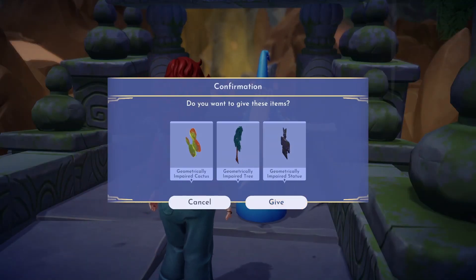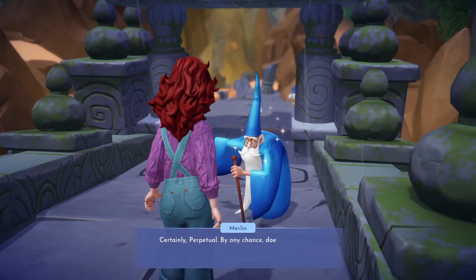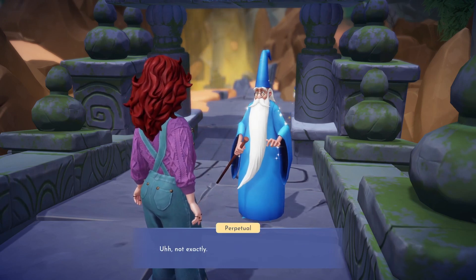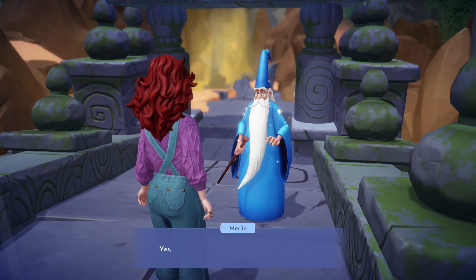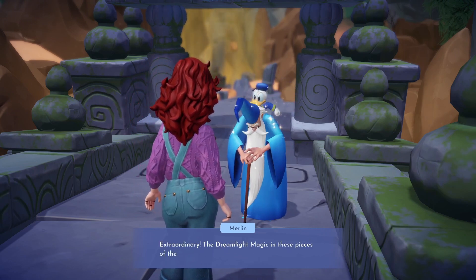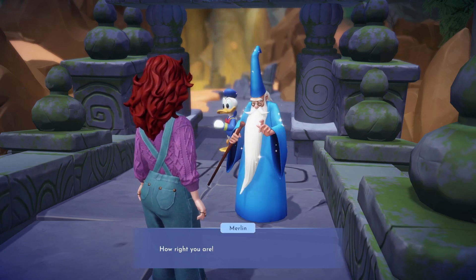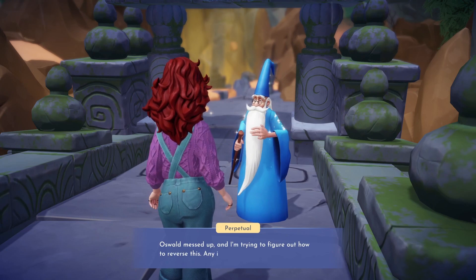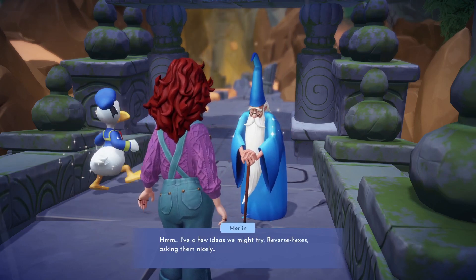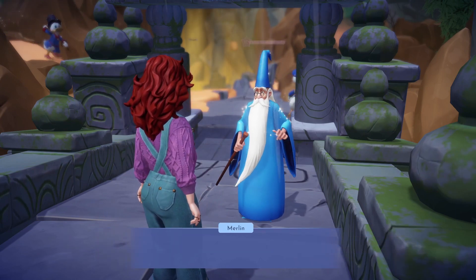Now that we have all the items we can ask Merlin for his help. This problem seems to be beyond Merlin's expertise — he has some ideas but he's not sure any of them will work. He suggests maybe some of Jafar's research could help us in this situation, seeing as Jafar has spent such a long time on the isle. He is one of the few villagers that would know things about the isle and its magic. Merlin thinks we should be able to fix the objects if we go through some of Jafar's research.